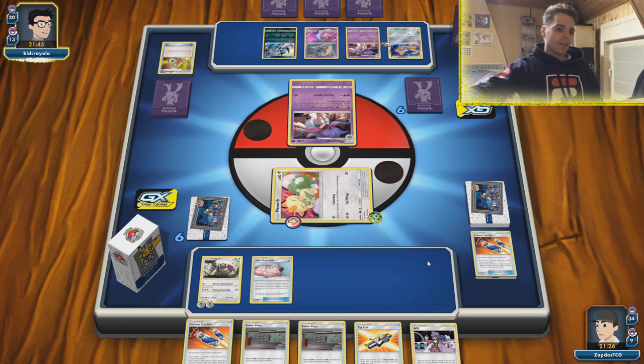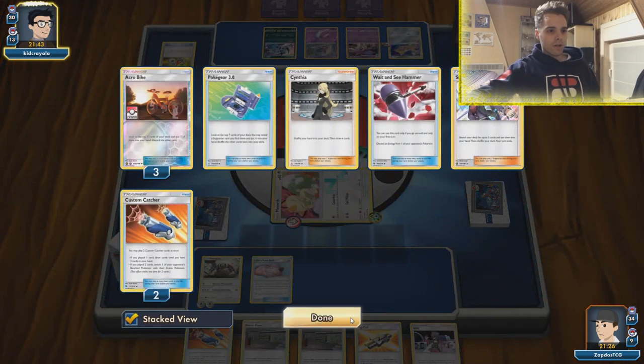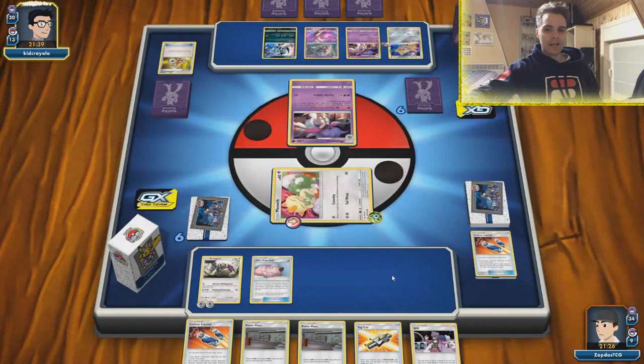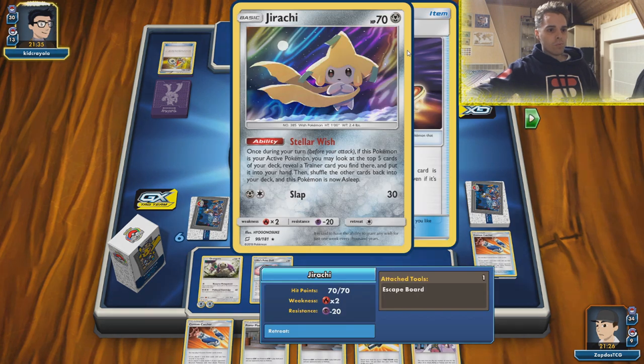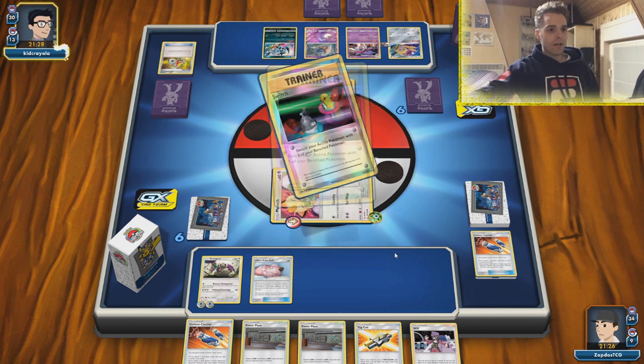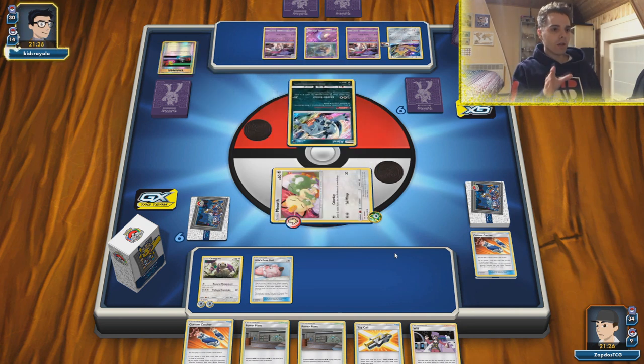The only thing we need is Counter Gain — just Green's Exploration will do the trick here, and there are four of them. A lot of stuff still left in the deck like Pokégears and Acro Bikes. Malamar is stuck in the active — no more Stellar Wishing unless you burn a switch. As soon as you burn a switch that's going to be so huge for us. He burns a switch and goes to the Absol.